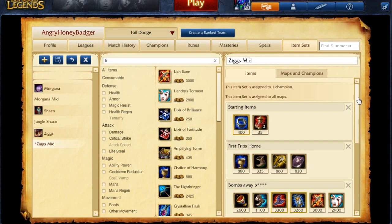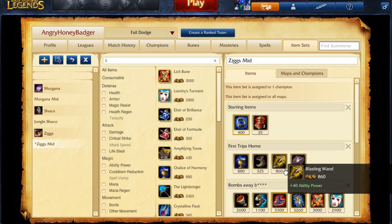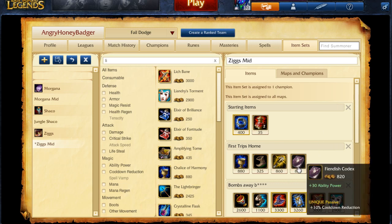As for the items I like to take when I'm playing as Ziggs, I like to start with a Doran's Ring and 2 health pots at level 1 — it's very good sustain and it's helpful for the damage. On your first few trips back to base, you're going to want to pick up a Chalice of Harmony for sure and hopefully your boots. Consider also picking up a Blasting Wand or a Needlessly Large Rod if you have the money for it, and a Fiendish Codex.